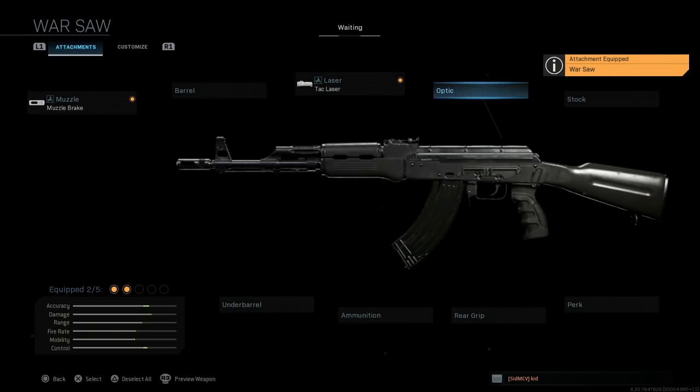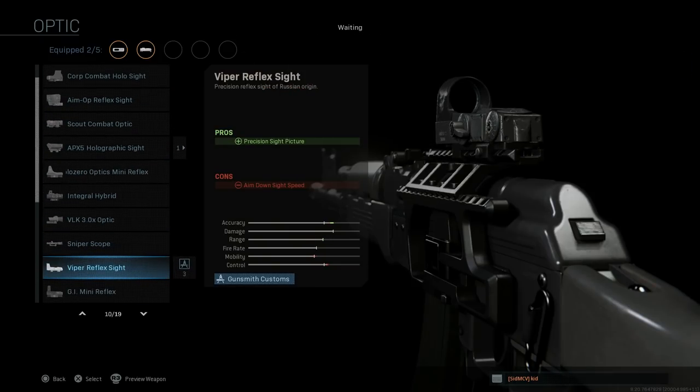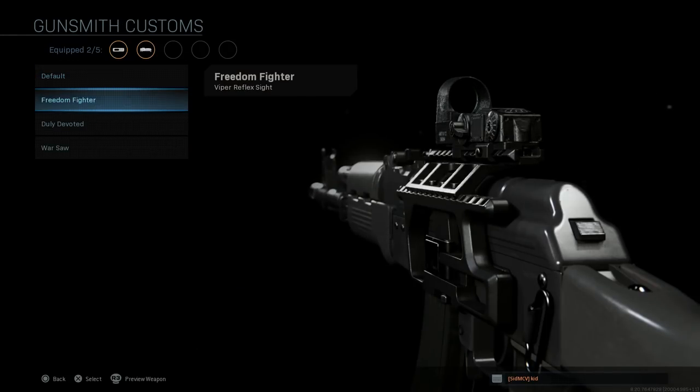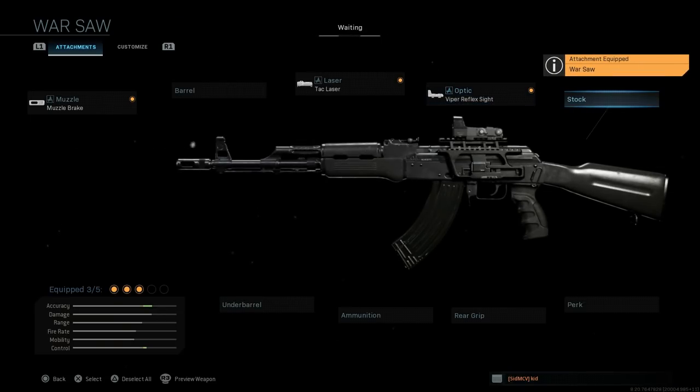For the optic, the blueprint comes with the Viper reflex sight, also known as the Cobra in real life — a Russian red dot sight. This assists with the precision sight picture, with the con being ADS speed. On the Warsaw it's a pretty generic, slightly lighter shade of black compared to the base version.